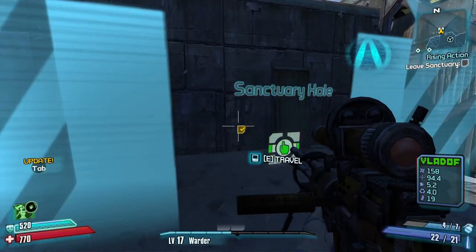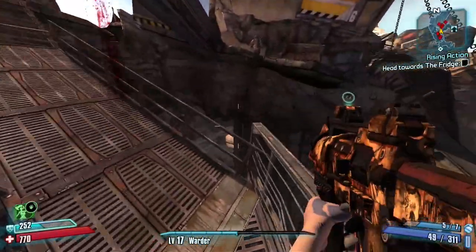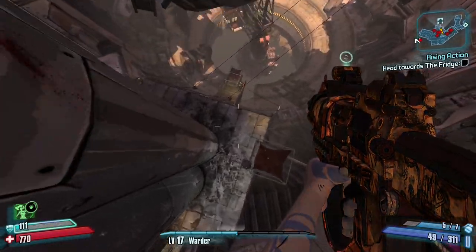Once I get Three Horns, I immediately turn around, go back into Sanctuary Hole and to the Caustic Caverns. This map will be important later on, so I want to get the Fast Travel unlocked early.